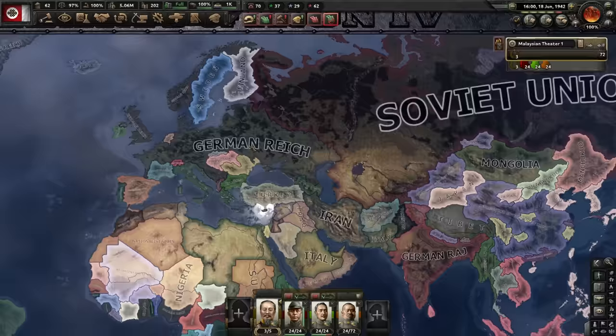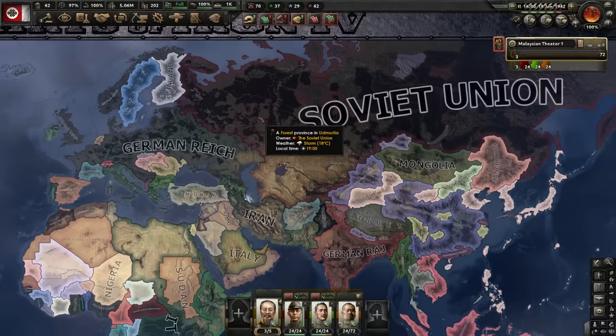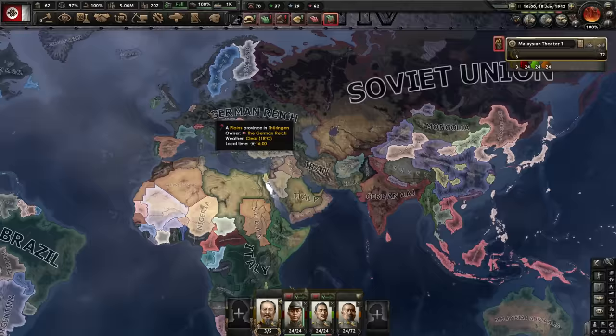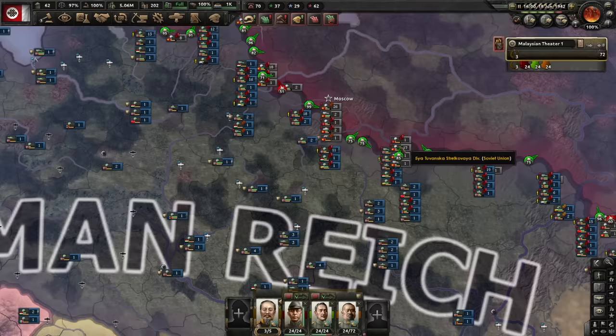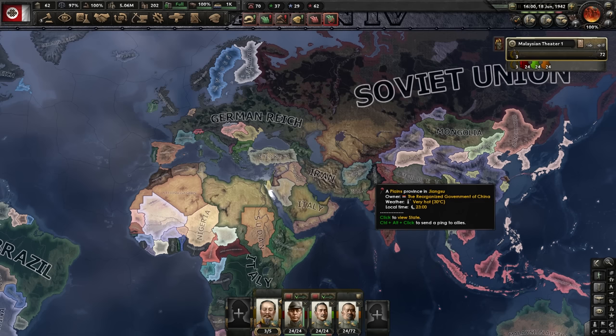Seeing Germany do this, I don't really like it. Maybe once we've dealt with Japan, we go deal with this man. To do that, I'd need the Soviets to stick around a little bit longer, so I'm a little torn on where to take this from here. Obviously, we're going to eat Japan and the rest of China, but I kind of want to not have to make friends with Germany. I could just backstab them from the Netherlands while they're deep in the Soviet Union. I could prop up the Soviet Union with lend lease, but I honestly want to get rid of them both.